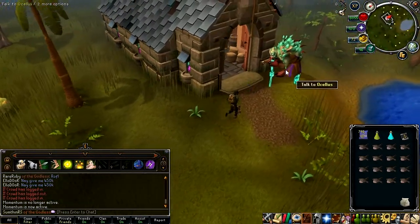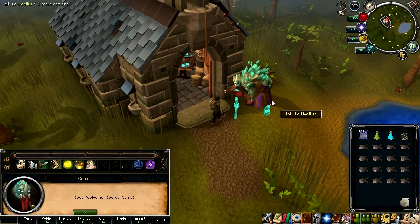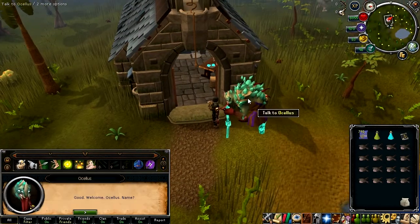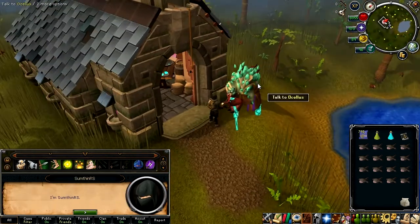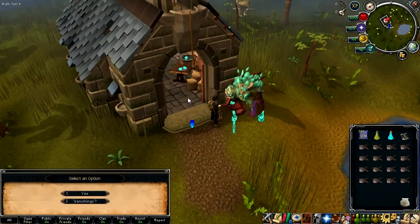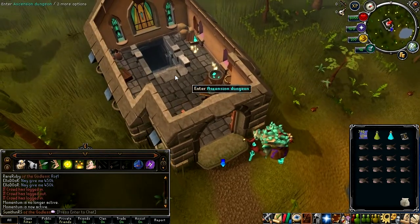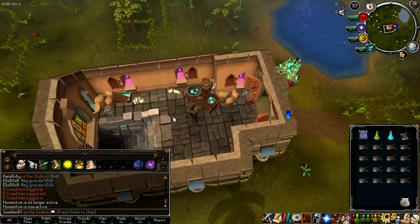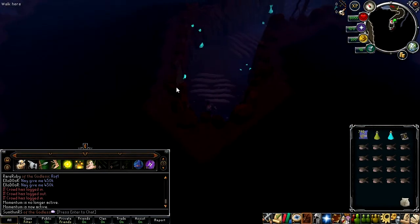Alright, so here we are and stood outside is Oculus. Let's talk to him. I believe the story for this place is that people have been kidnapped by Gothic's followers gone wrong - that's the basic concept of this. I'm not going to go into too much detail about that. Let's go into the dungeon.